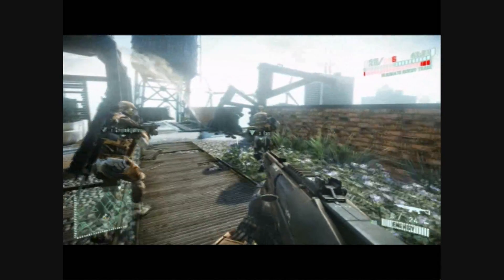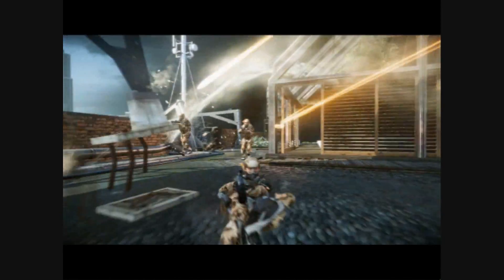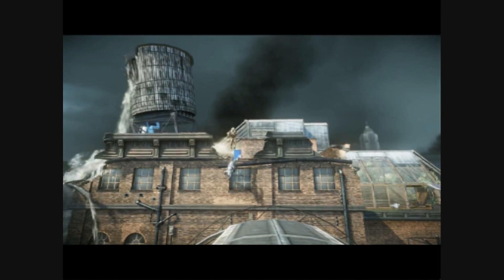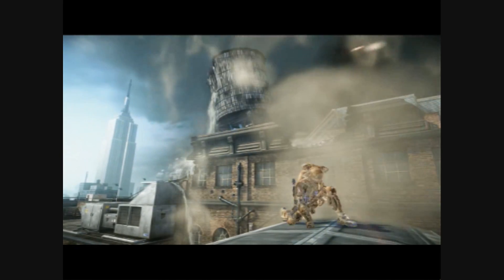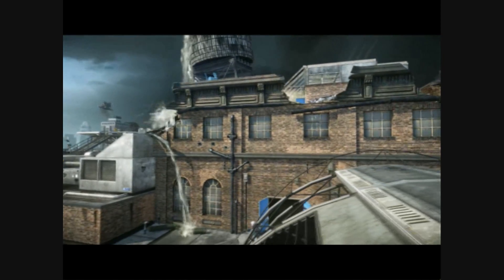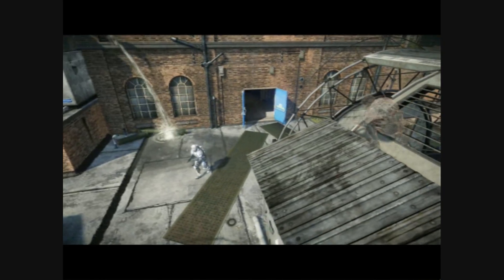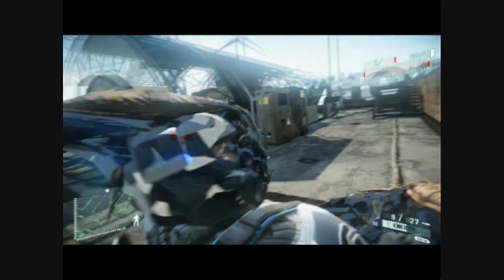The Nano Suit also enhances your movement. You don't want to get underneath one of those. And if all that's a bit in your face, press E to activate Stealth Mode. Stealth Mode lets you get the drop on your opponents, which I can assure you is as much fun as it looks.